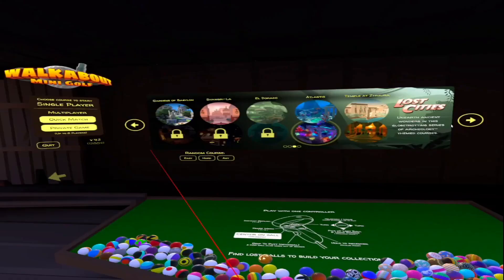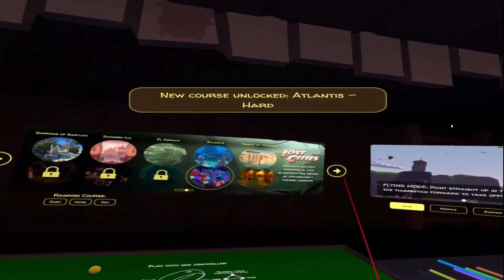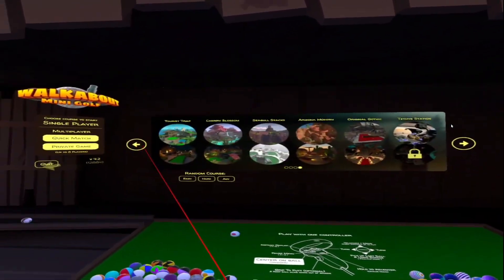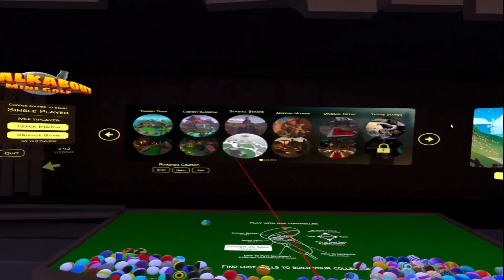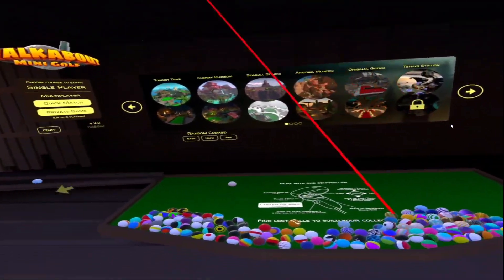You've got yourself eighteen brand new skins! Thanks for watching everybody. I hope you found this video helpful — if you did, make sure to thumbs up for more future VR videos. Again, use that link in the description to get 25% off Walkabout Mini Golf. There are tons of maps — probably like fifteen different courses, each one with a hard mode. Lots of fun. Thanks for watching, I'll catch you in the next one.